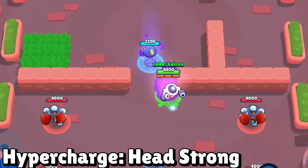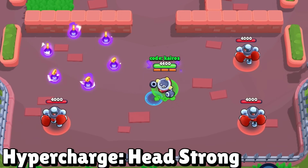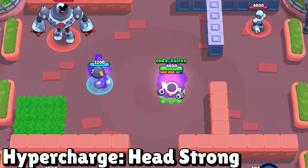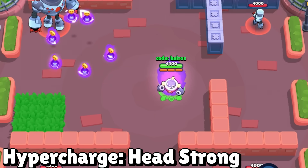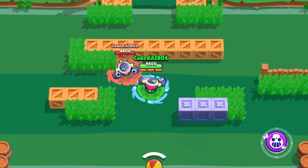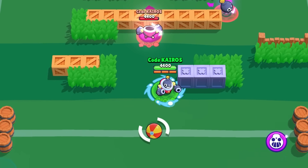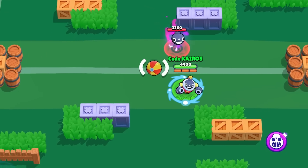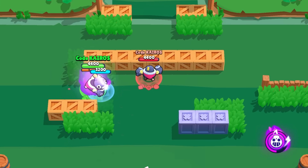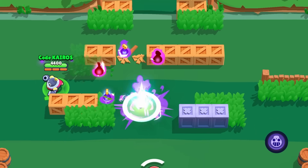Tick's Hypercharge is Headstrong, doing three things for Tick's super: his super is deployed faster giving enemies less time to attack it, it gives Tick's head a massive speed buff making it harder to run away from, and once it explodes it leaves six mines behind. There's plenty of time to run from the explosion before mines land, but each mine deals 4,000 damage — as much as a super — so do not walk into them.